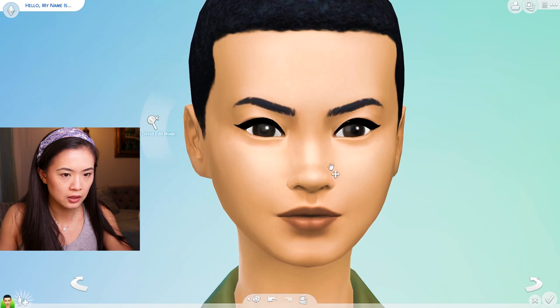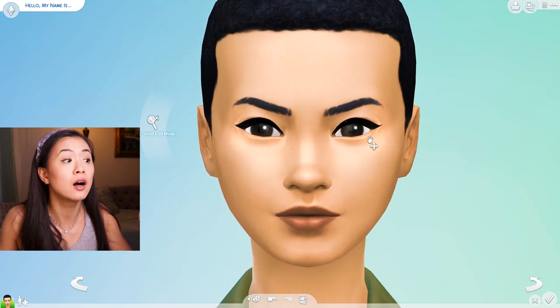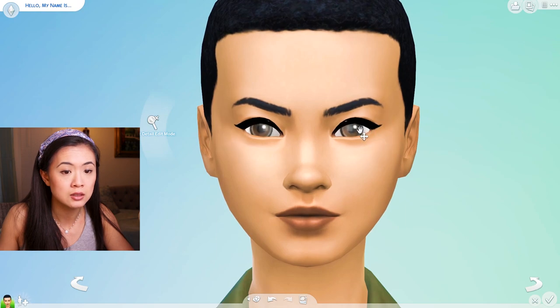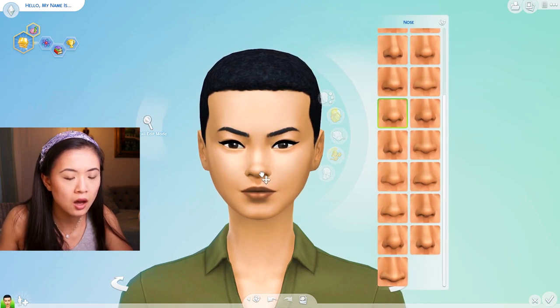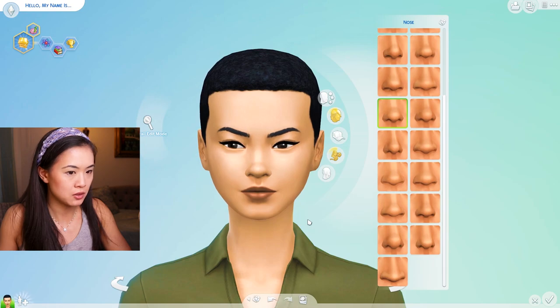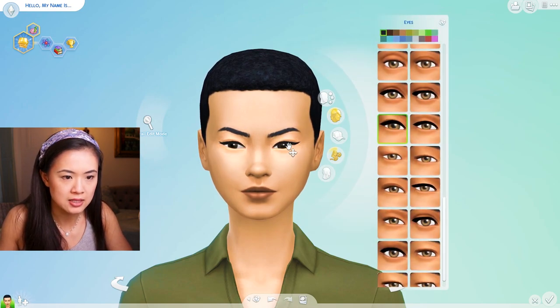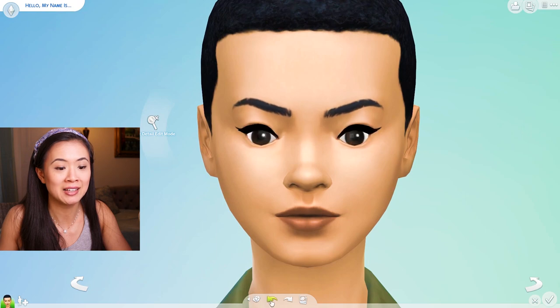I think that might work. My eyes are small - they really are. I have a double lid; most Asians have a mono lid, but I actually have a double lid. Are these supposed to be her eyelashes? I need to get out of detail mode. Okay, eyes - they need to be smaller. They're probably not that small, but they're a little rounder. I'm just moving them closer together. I should go into detail mode - whoa, wait, what happened?